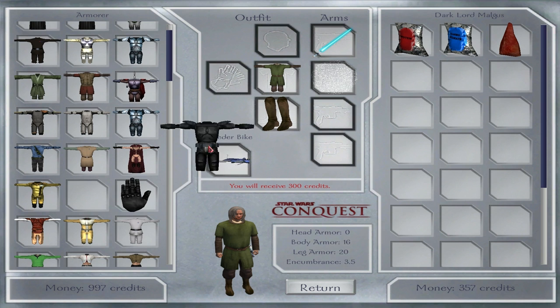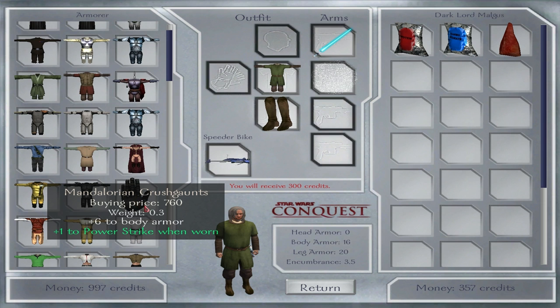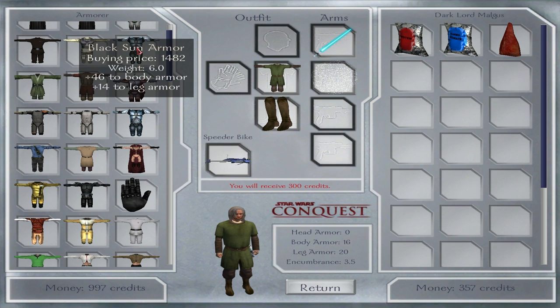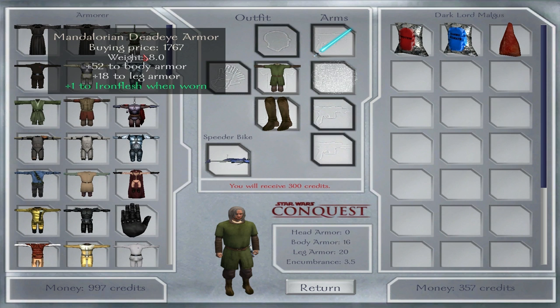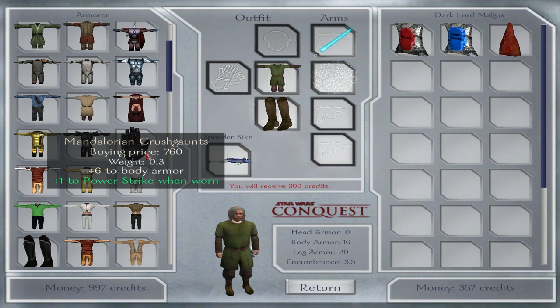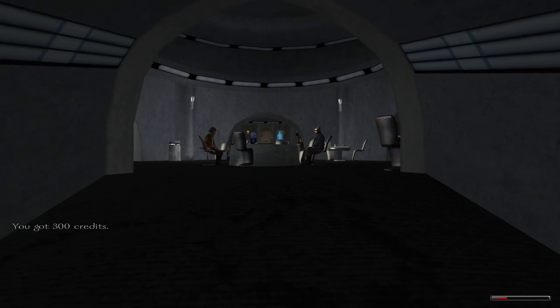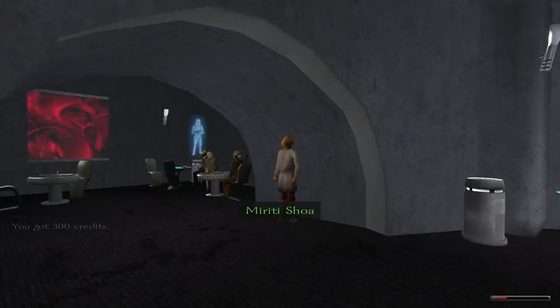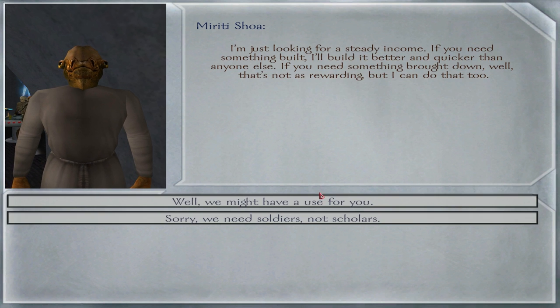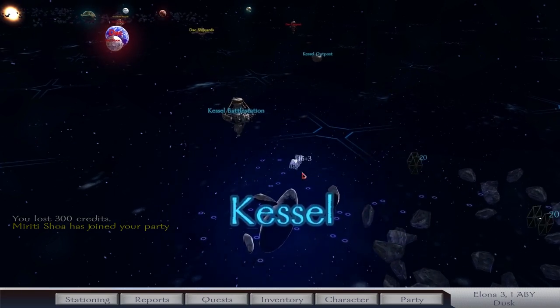Still looking to see if there's any gear I can pick up. There's an item with plus 1 to Power Strike when worn, and another with plus 1 to Iron Flesh. I didn't realise these were available — they're expensive though, I cannot afford them right now. But the plus 1 to Power Strike is very nice and I'm going to try and invest in them when I get the chance. Right now I need to make a bit more money. I'm still pretty injured, but I believe I can hire the ex-Jedi companion in Dren, who is now going to fall to the Sith. That's a lot of money to drop on him, but I should still have 300 credits.